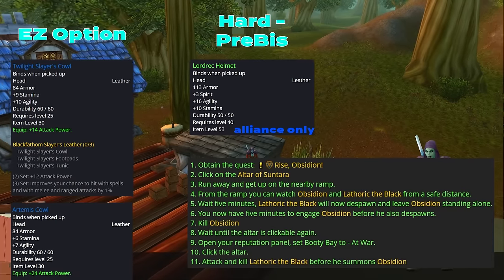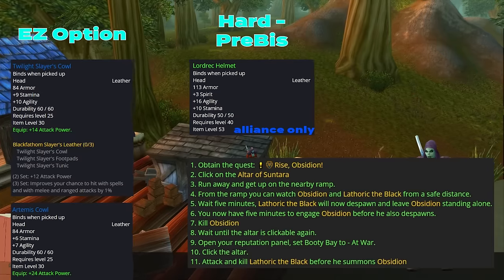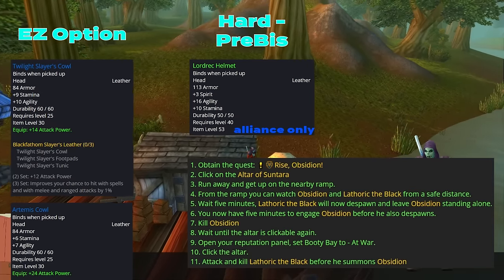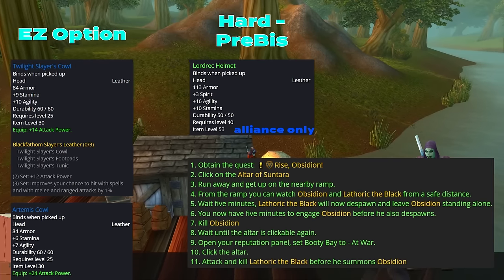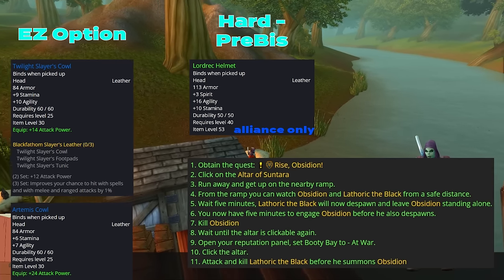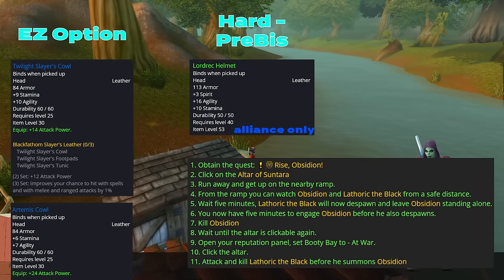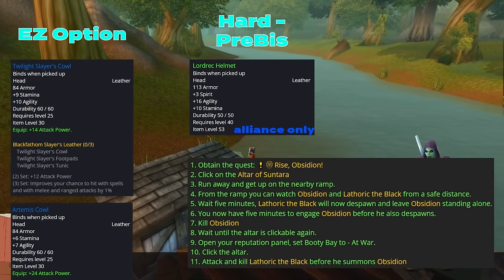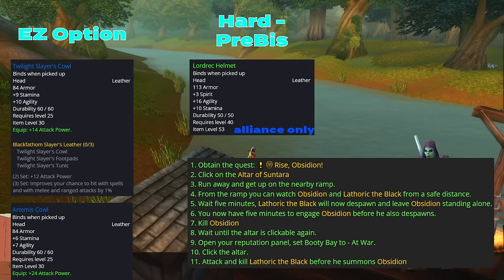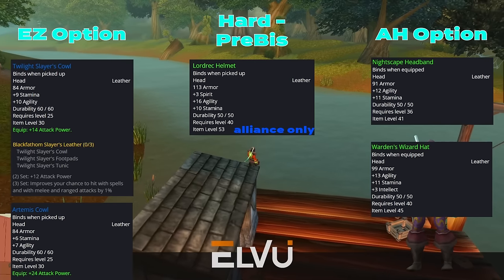Step 8: wait until the altar is clickable again. Step 9: open your reputation panel and set Booty Bay to At War. Step 10: click the altar again. Step 11: you'll now be able to attack and kill Lothar the Black before he summons Obsidian. The trick is to set Booty Bay to At War in order to attack him before he summons Obsidian. You will not be able to attack him otherwise. Again, this is Alliance only.